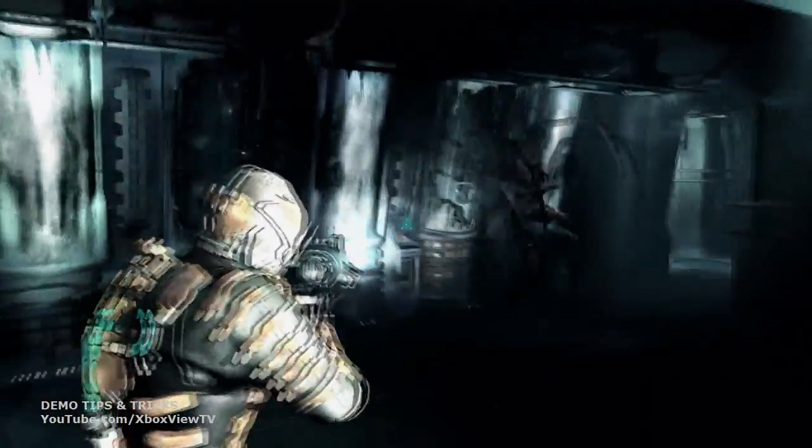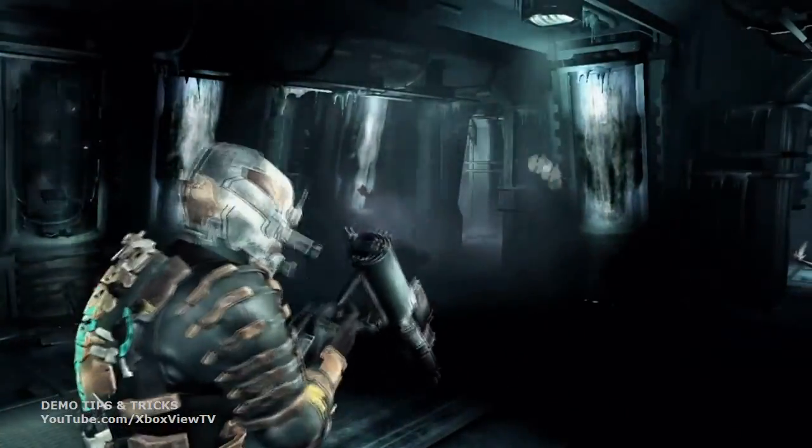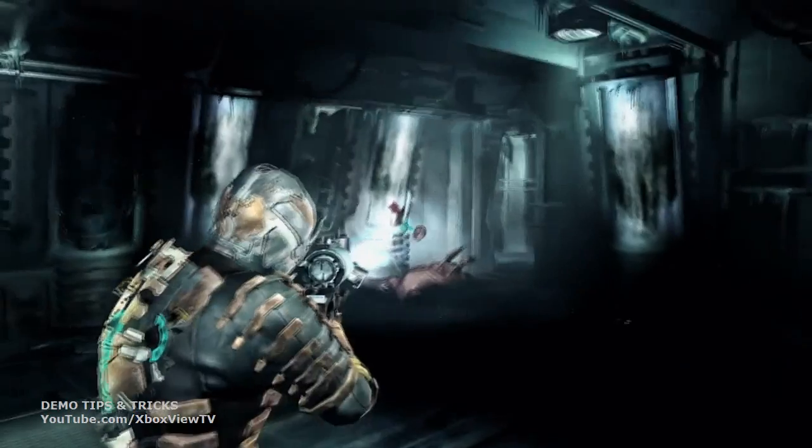Another sweet weapon is the pulse rifle, which you fire with the right trigger, and then alt fire with the right bumper, launching off a grenade — which is a new thing that we added for Dead Space 2. So that's just a taste of some of the combat and control techniques you'll be able to do in Dead Space 2.